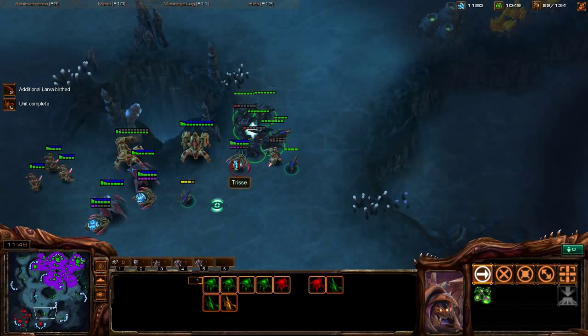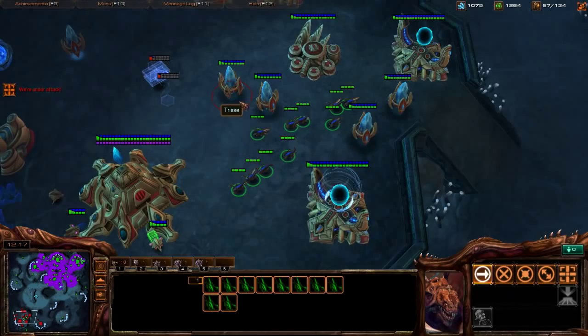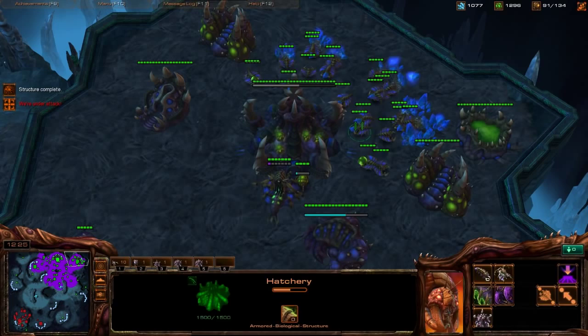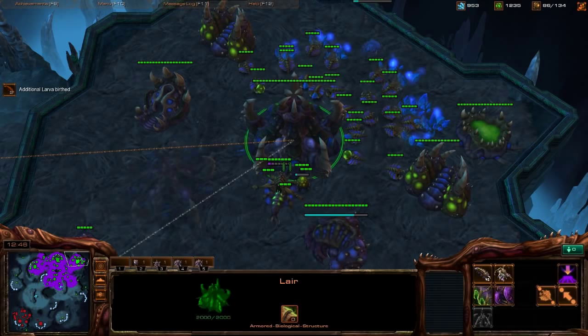We're wearing him down — as his frontline falls, go in and target down Sentries. We put him under a lot of pressure and danger, so now we can actually drone up more because he doesn't have units to counter-attack with. He just lost a lot. Drone up to these bases, little counter-attack into his main, drone up now, and get the fifth base functional. We can see a Colossus at the Robotics Facility — time to start building Corruptors.